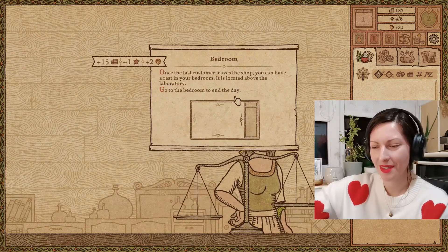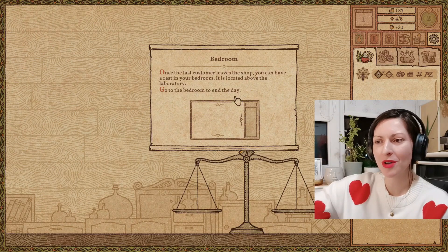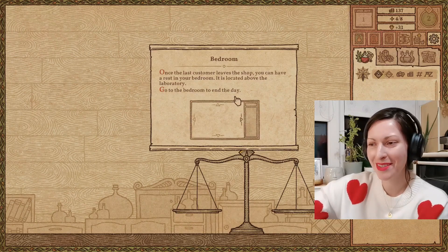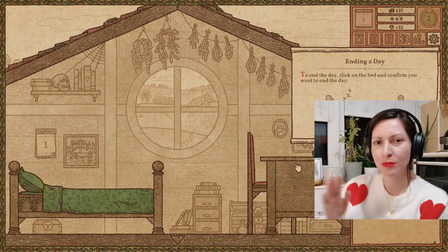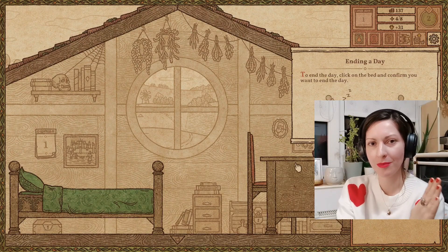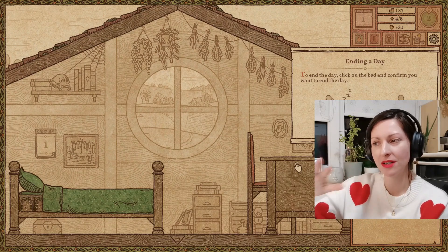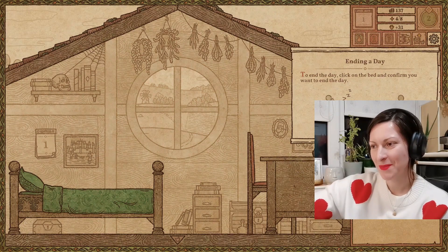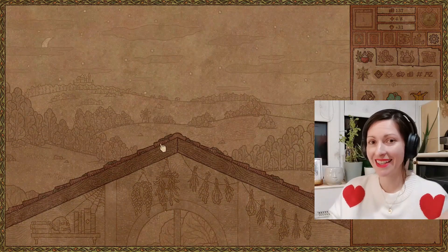There we go — more gold. Once the last customer leaves the shop, you can rest in your bedroom, located above the laboratory. Go to the bedroom to end the day. In this game you're kind of moving across — you have the shop, the place where you create potions, the garden, the basement where you can use all sorts of alchemical cauldrons, and up in the attic is where you sleep.